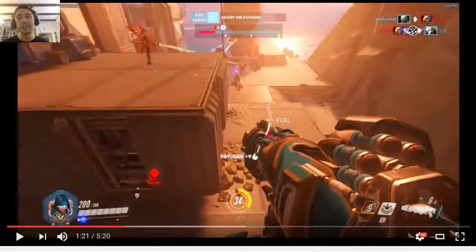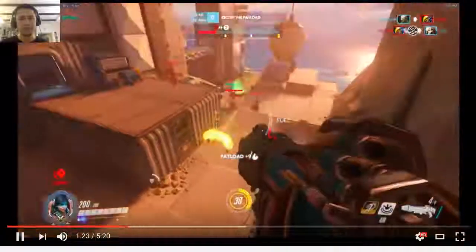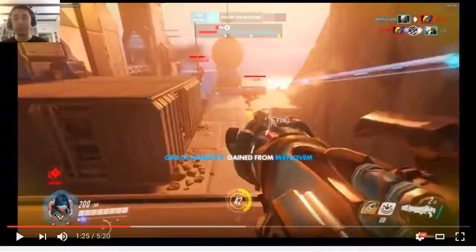You can already see the difference - their Pharah already had barrage, and it's actually not that hard to get barrage this quickly in a match. Being at 34% charge kind of just shows you that he wasn't really prioritizing the right targets, and that's because he wasn't positioning himself properly. But you have a nice flank angle here, so you gotta make the most of this opportunity and you gotta be going for kills - you should absolutely be getting a kill here.